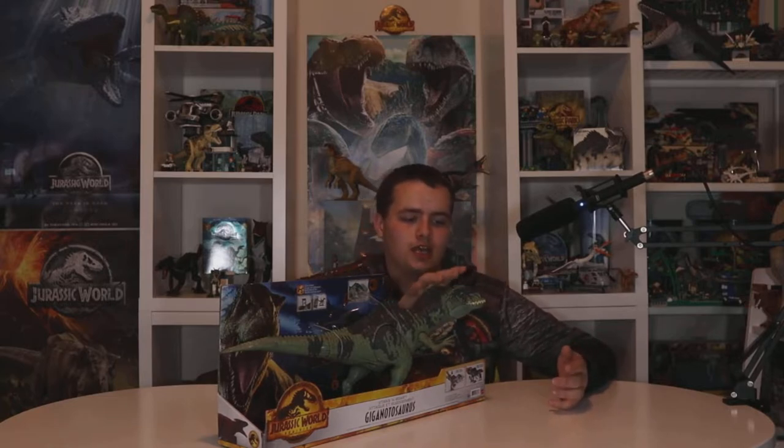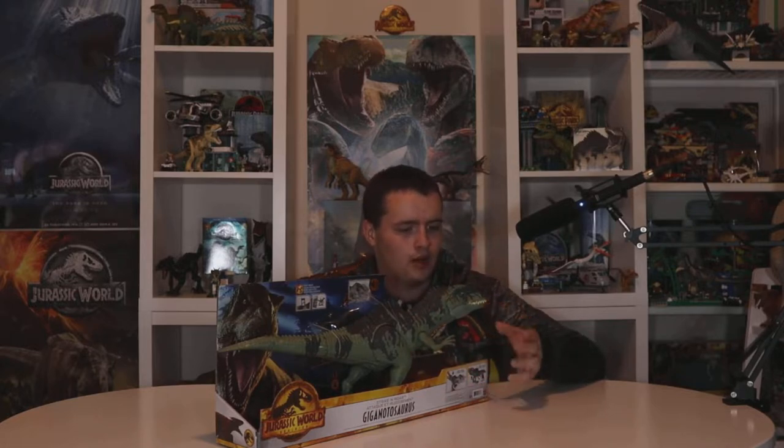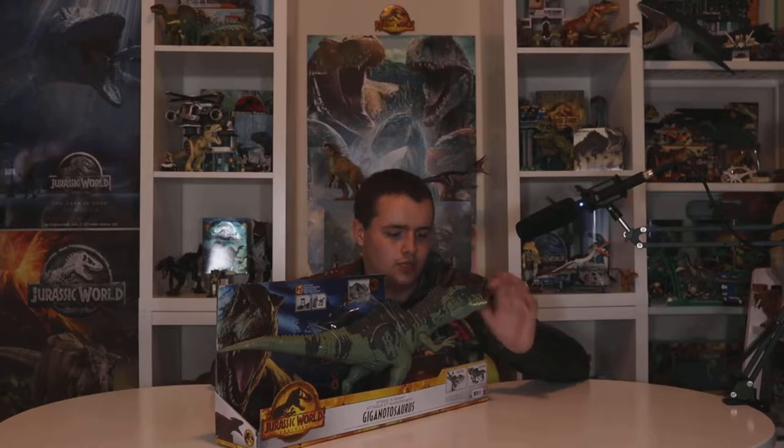Both of them in the movie have an overbite, meaning the top part of the jaw overlaps the teeth on the bottom jaw. However, strangely enough for this toy, they decided to make the bottom jaw as wide. I think it's because the design is similar to the Indominus Rex, which is one of the reasons why the Giganotosaurus looks the way it does in the movie — because the Giganotosaurus is actually one of the DNA factors that created the Indominus Rex, and consequently the Indoraptor as well.